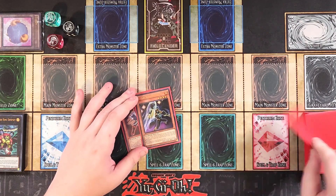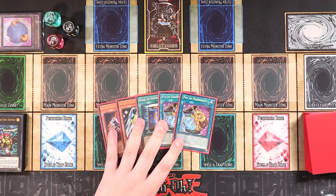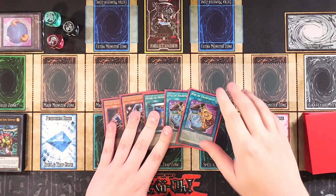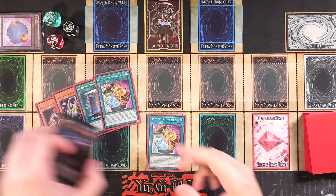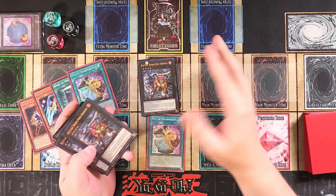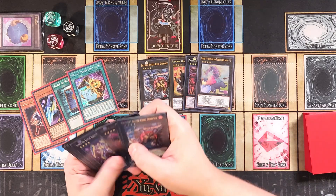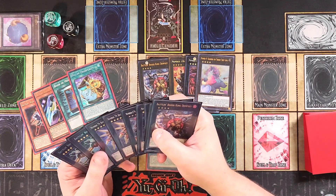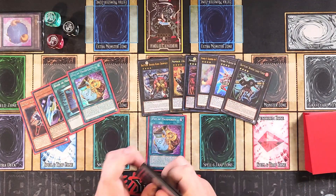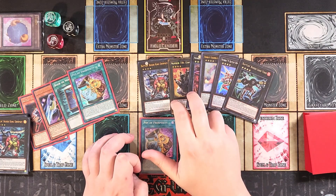We draw into Chief Second, Uppercutter, Book of Moon, and two copies of Pot of Prosperity. This is actually really good right out the gate. We're going to activate Pot of Prosperity — you usually go for six — and here's what I banish off of it. We're playing three Dempsey so you can banish Dempsey, that's totally fine.